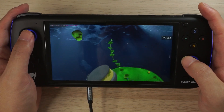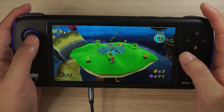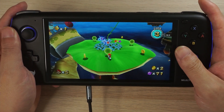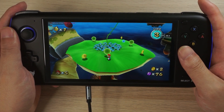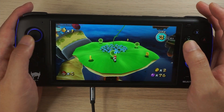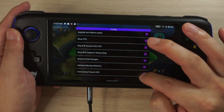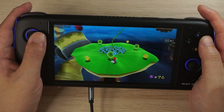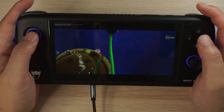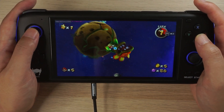One unfortunate side effect is that your infrared pointer doesn't work after you turn on 'Skip EFB Access from CPU'. If you turn that off, the infrared pointer works again. I don't know if there's another fix for this — there's just no way I can know all of these fixes. But if you know how to stop the slowdown and also keep the infrared pointer working, please comment down below. I'll definitely pin those comments.